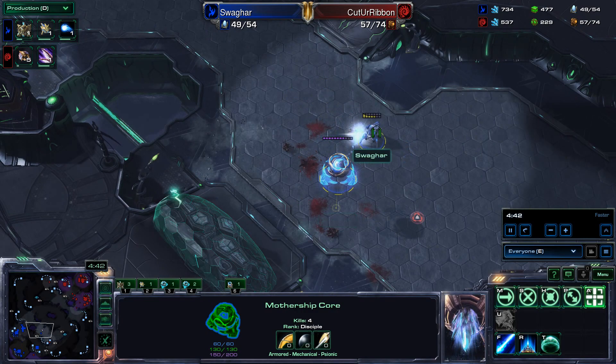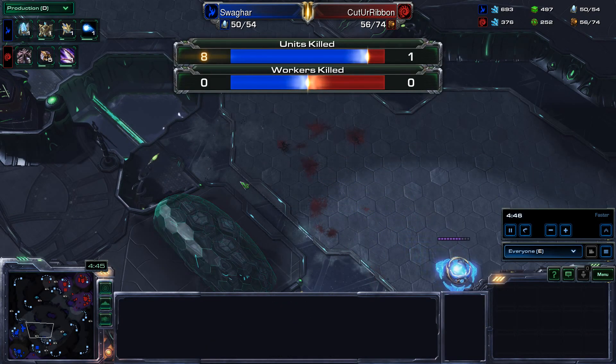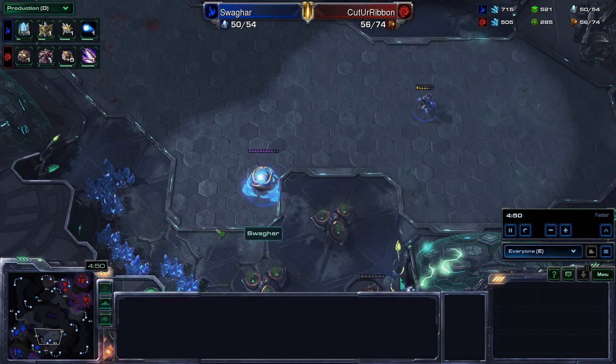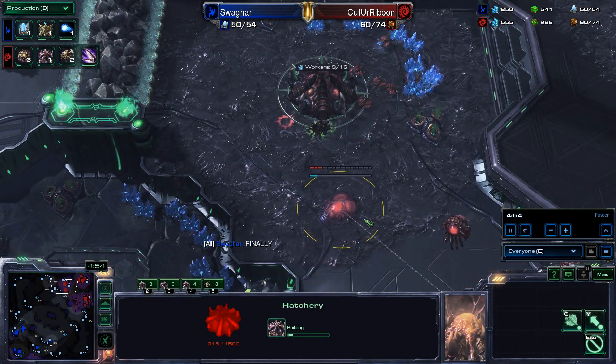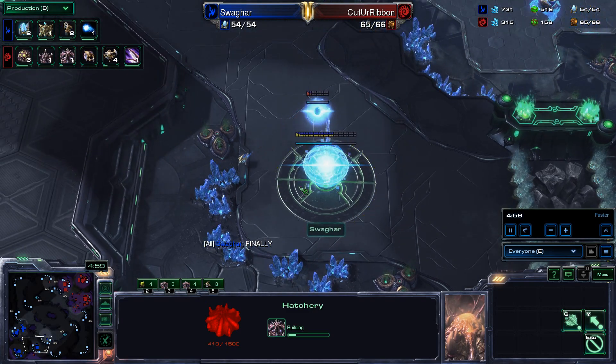The Stalker-Mothership Core combo is a little bit too good for Slowlings, unfortunately. Three or four kills on that Stalker — that's a lot of dead stuff. Eight units killed by Swagharr so far, all by this one Stalker and one Mothership Core. Macro Hatch coming up. Swagharr finally taking down those Slowlings.